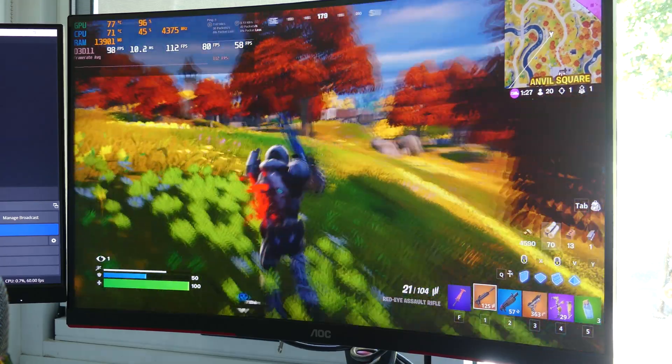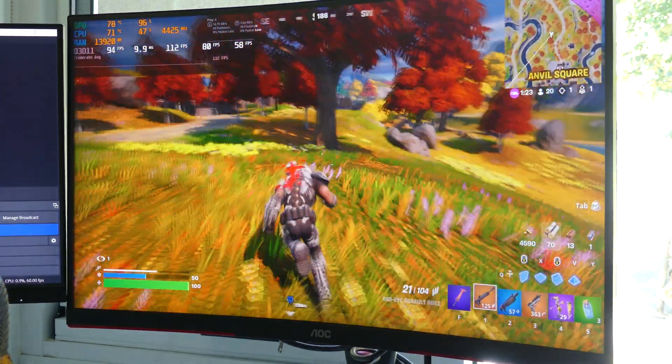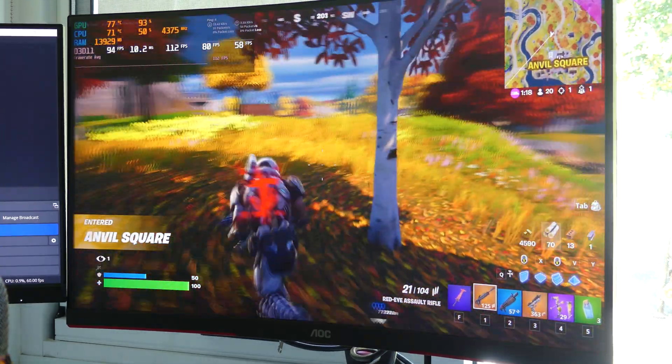GPU's hitting 78 degrees right now and CPU's at 71 — it's really getting up there slowly but surely. I reckon eventually we'll start to thermal throttle and see a little bit of a drop in performance.